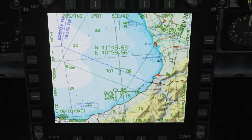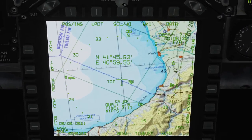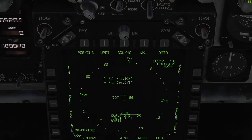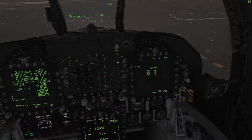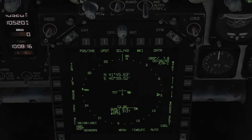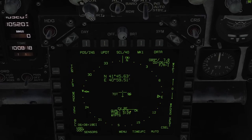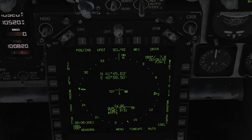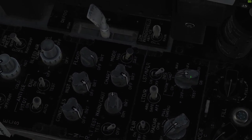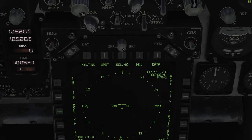Down at the bottom here on our middle display page, this is our INS readout. Like on the F-16, it's down on this page in the Hornet. It counts down and says it's okay. Hit the INS button here, switch it to NAV — we're good to go.